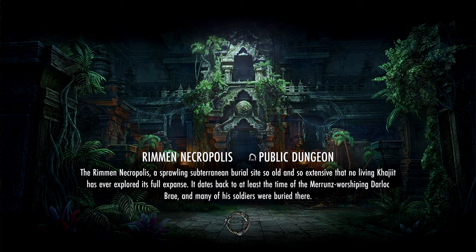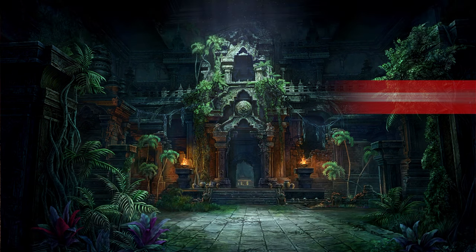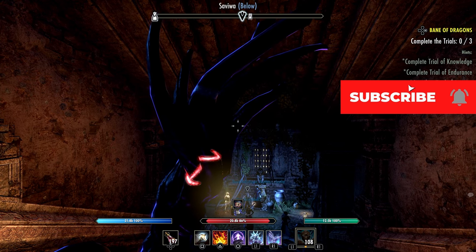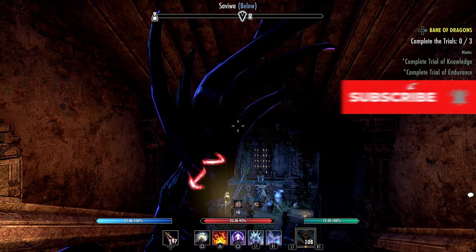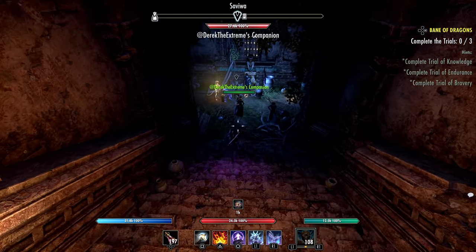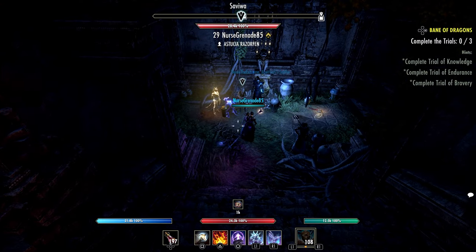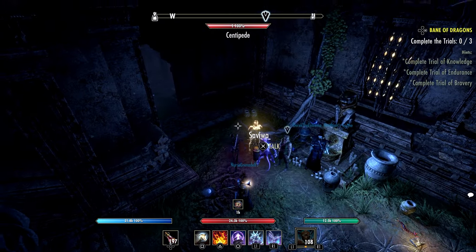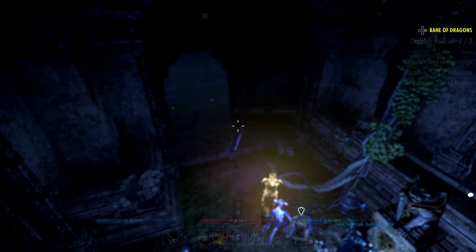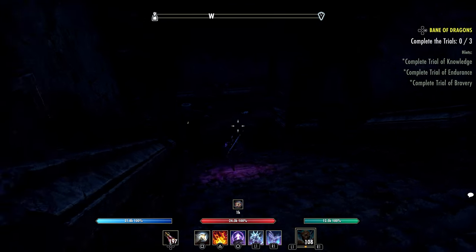They increased the damage shield size of the abilities and the Ward morph by 10%. They also increased the max health cap of these abilities to 55%, up from 50%. The ability and its morphs now dynamically scale between the higher of your max health or magic, rather than just your magic — that's a change I think a lot of people are going to like.